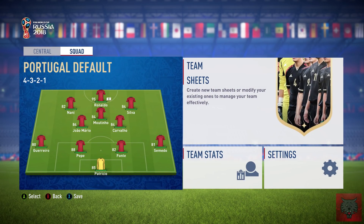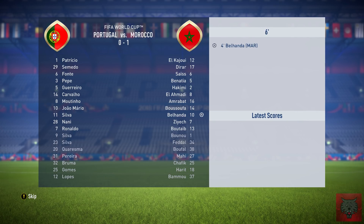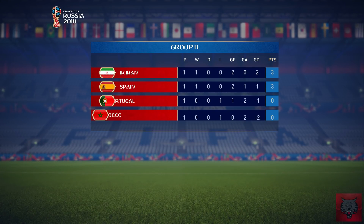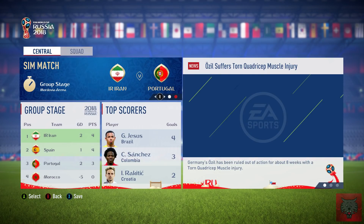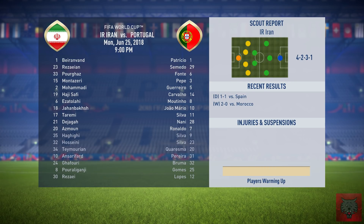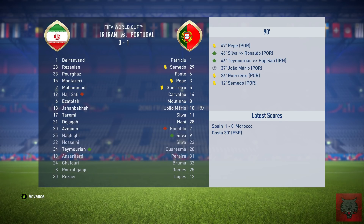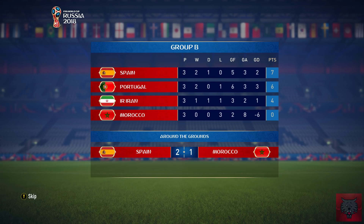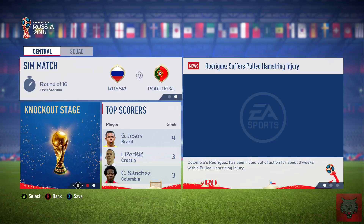We've gone 1-0 down against Morocco but come back with a whopping 4-1 victory — Guerrero, Nani and Silva picking up goals there. Holy crap, that was a close one! So we've gone to the top of the group now. But Iran have pushed up with a 1-1 draw against Spain. Iran is currently topping the group. Gio Mario picks up the 1-0 victory — that pushes us to the top of the group now with 6 points. Spain won 2-1 over Morocco. So I managed to come second while Spain topped the group.